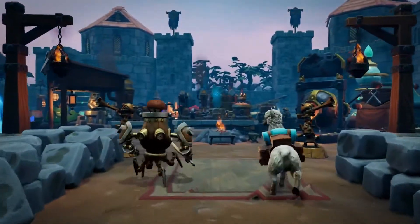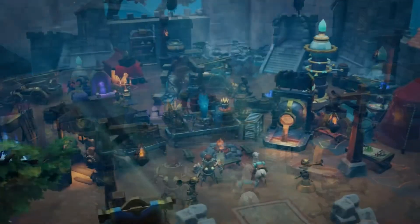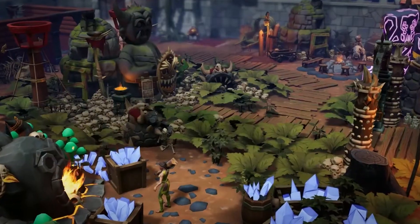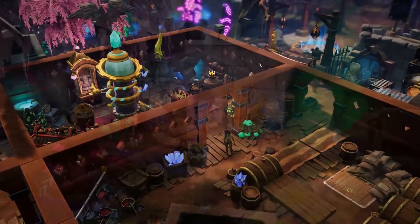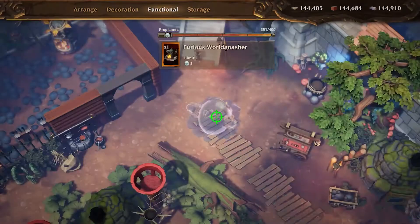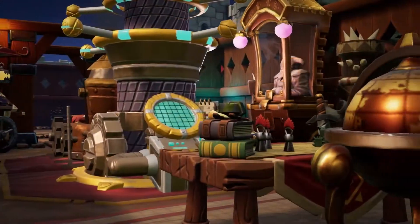After a long, hard day of traversing the frontier, adventurers can relax in their fully customizable fort. These unique strongholds are where players can enchant items, relax with friends, or express their creativity by decorating — and forgetting to actually finish saving the world.